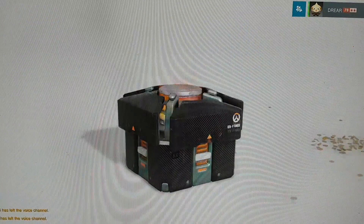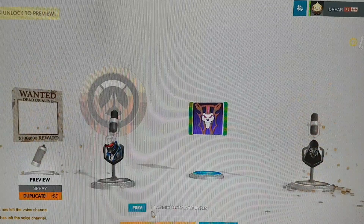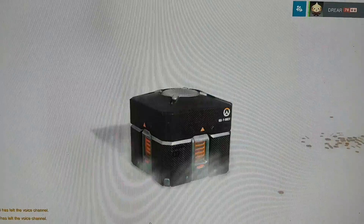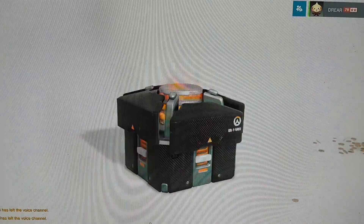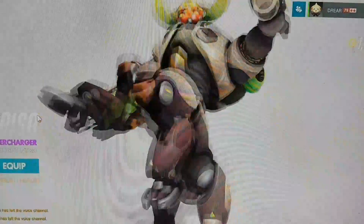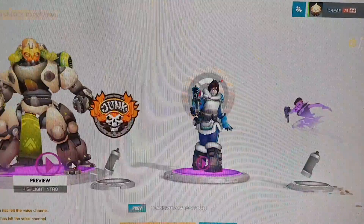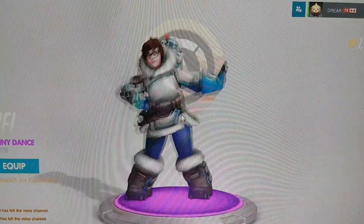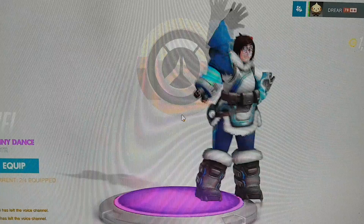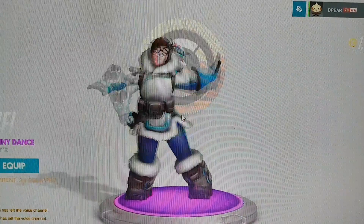Let's stick that next to the shadow puppet one from the Halloween event. Box number 13. I'm hoping even if we don't get all the skins, we'll get enough gold to pick up some of the others. Two purples — this is the Supercharger highlight intro for Orisa, which we haven't got. And Amaze — this is the anime dance emote. Not quite sure what anime it's from, but it looks cool.